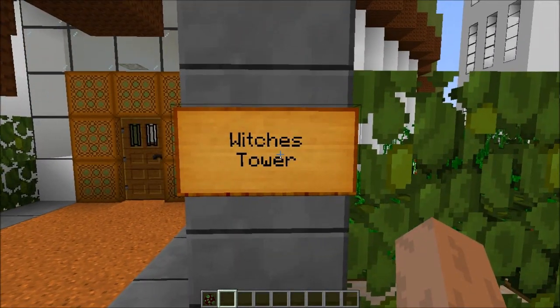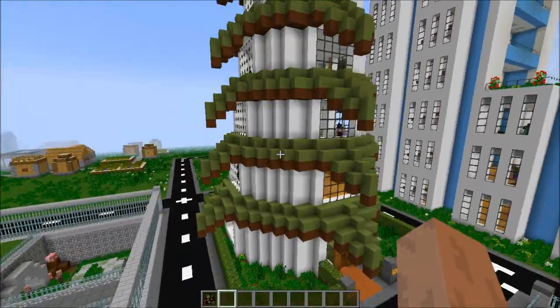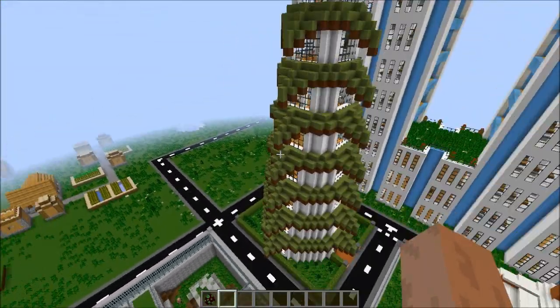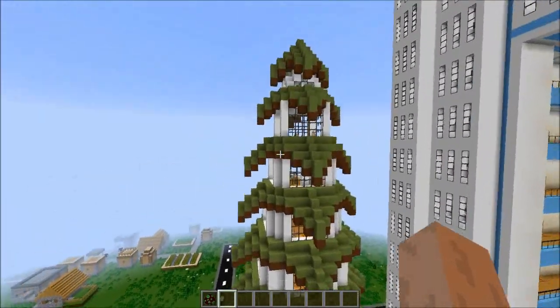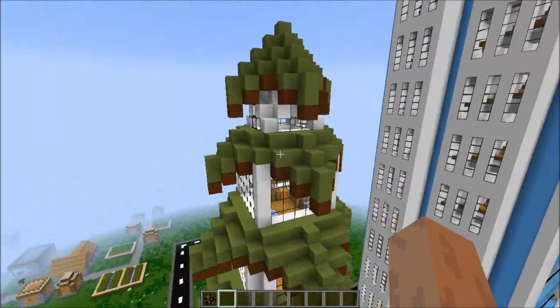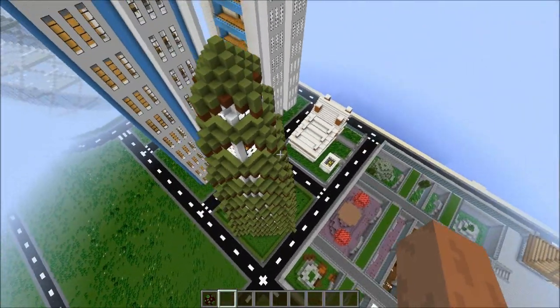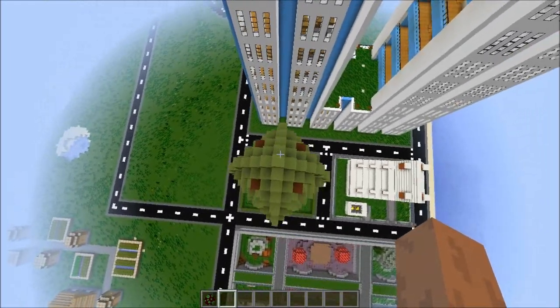Let me give you a quick look from the outside, then we'll go inside level by level. I tried to take the shape of a witch's face and nose and put it on the four sides as well — it looks beautiful and pointy. From above, check this out, it looks beautiful!